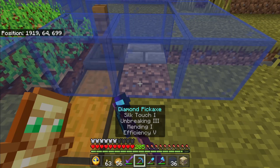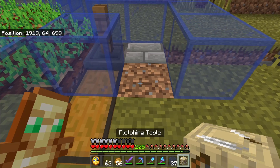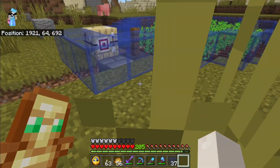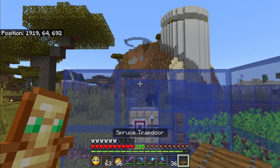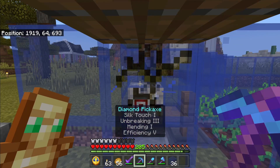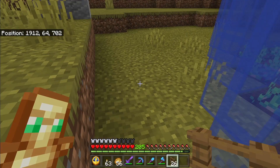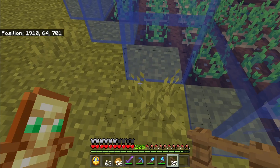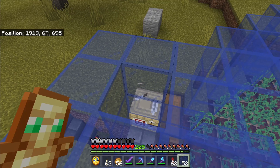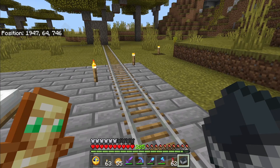Now we need to wrap the farm in glass. Next to where our secondary villager is, we're going to put in a workstation — I'm putting in a fletcher table so I can trade sticks, but you might as well get some use out of this villager since they'll just be standing around. Do a second layer of glass but add a trapdoor so you can access the secondary villager to trade. Add posts on all the open spots to protect the farmer from zombies, who can hit through the centers of the glass where they meet. Put a slab on the glass roof but remember to leave a couple holes to get the villagers in.